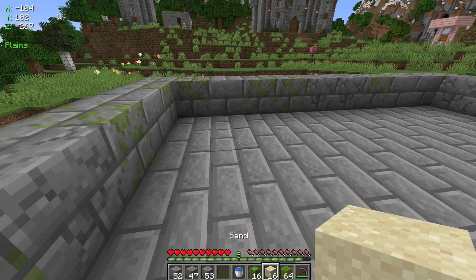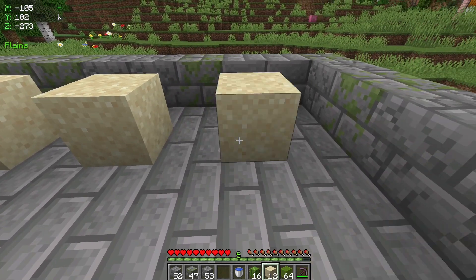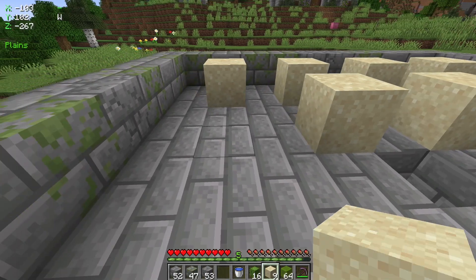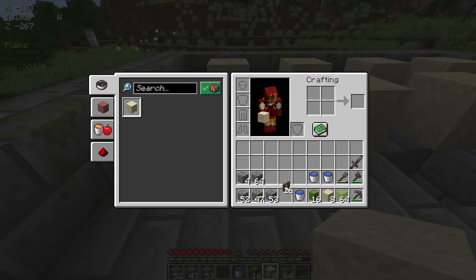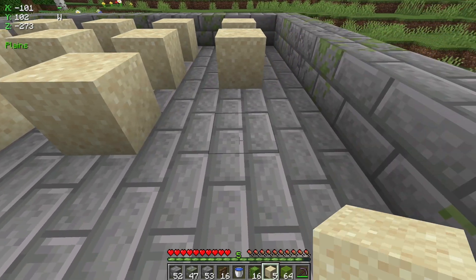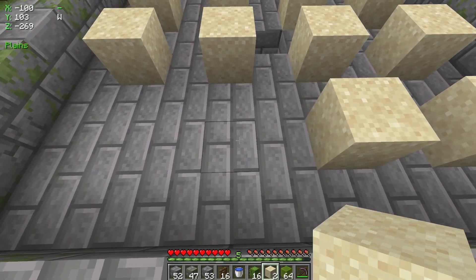Now we have to grab some sand and then we just space these out. We should have four and then another four across here, and then another four, and four again. Keep placing the sand so you've got a gap in between all of them.